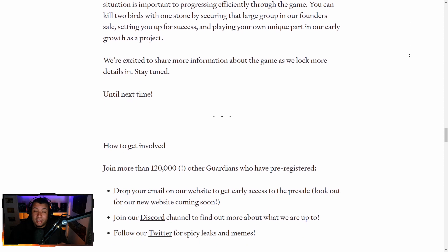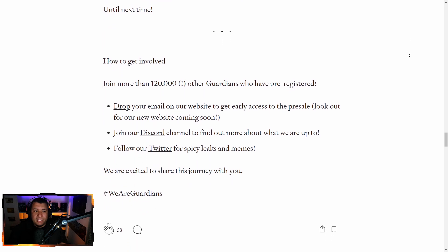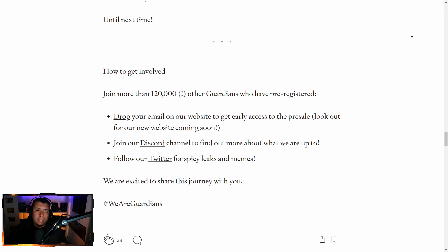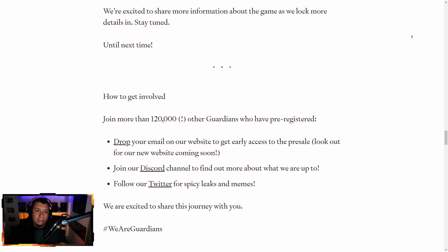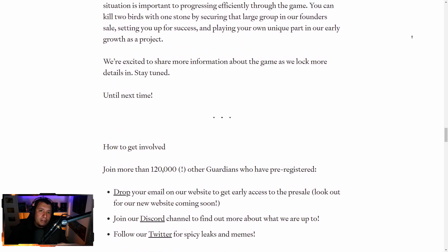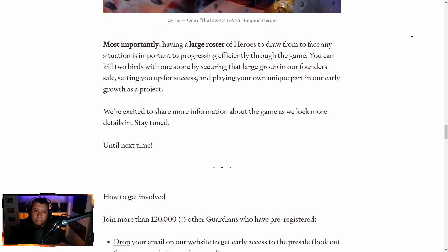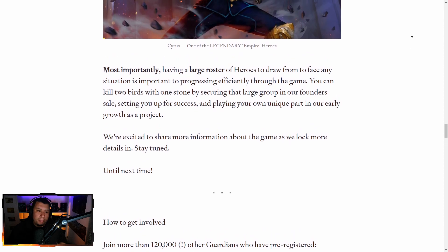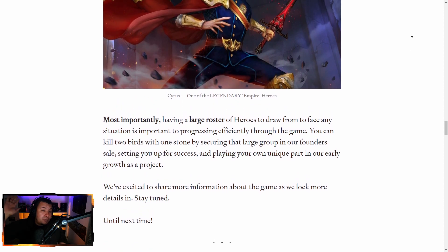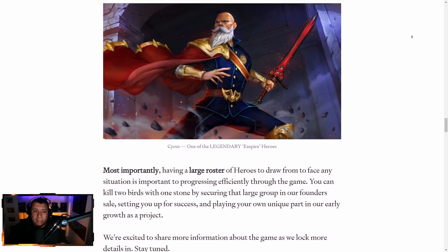This is an NFT game. If you guys are new to blockchain NFT type stuff, I would definitely go ahead and look into that. But basically, long story short, everything you get in this game — all the loot and the heroes — are tradable and they have value in the Ethereum ecosystem. They're talking about their founder sale, where they're going to be selling heroes. You buy the heroes with real money, and basically that's an asset. You don't even have to play the game — you can just hold on to that hero, and it may go up in value in the future, and you could just sell it. It's a really interesting concept, and I'm really interested to see more of this game.